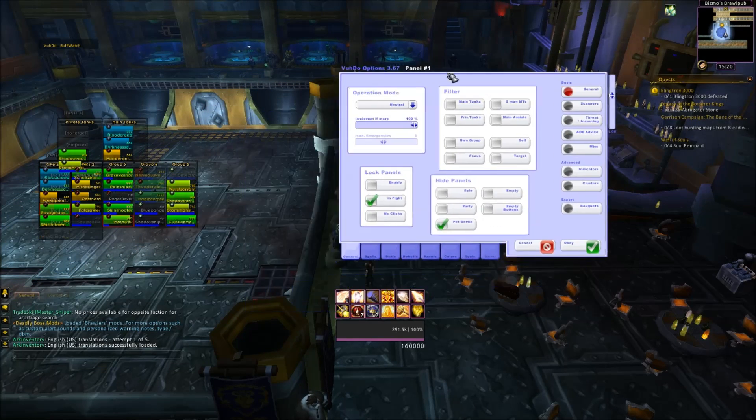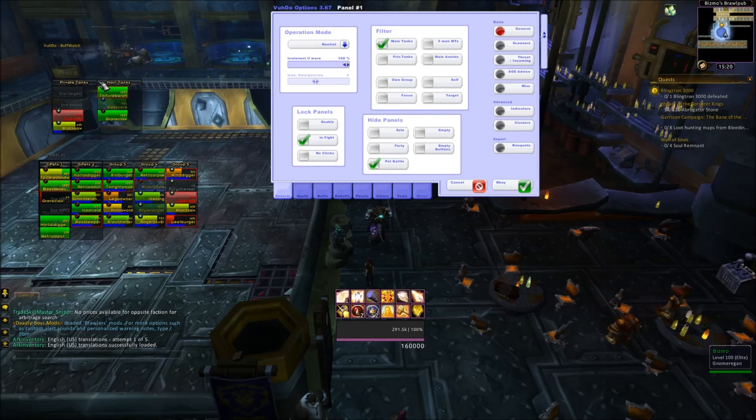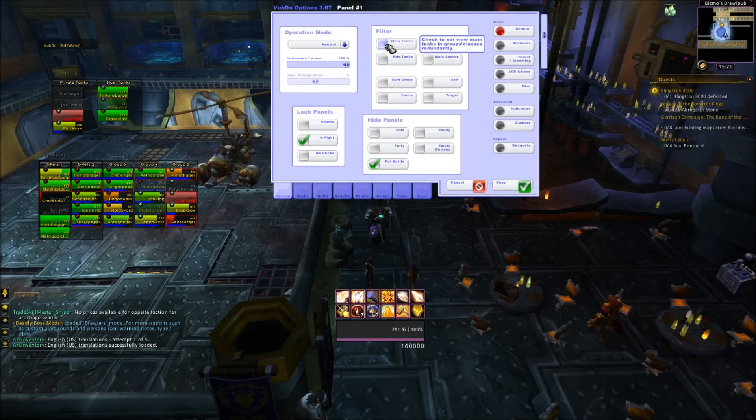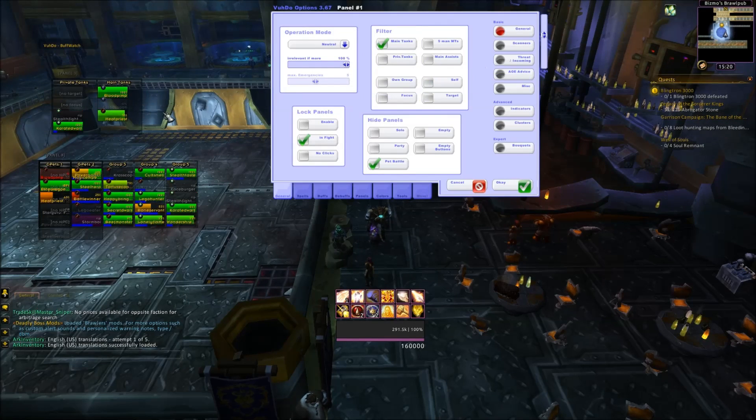So let's go to the General tab. If you've got people here in your main tanks, they will not appear in the raid frames. If I do it like this, they will appear in the raid frames — so fire profit appears two times. I don't want that; I just want them to appear here. You can enable this if you'd like to have your groups in five-man dungeons set up to have a main tank — I don't want that, so I don't do this.